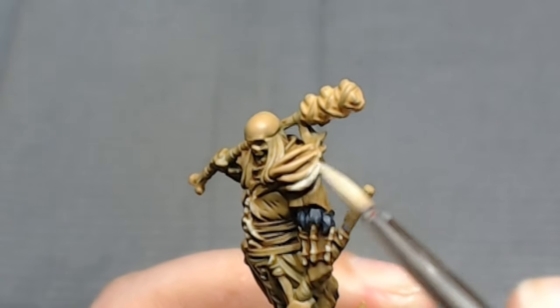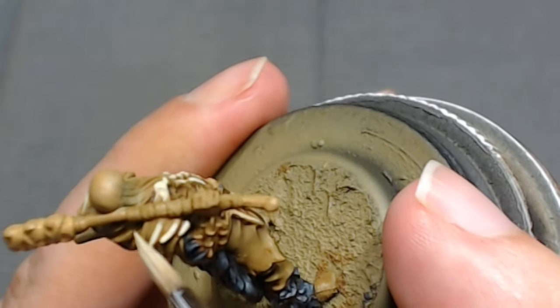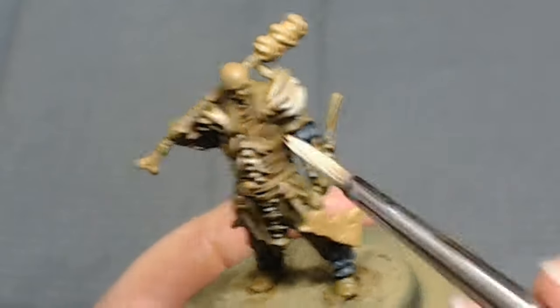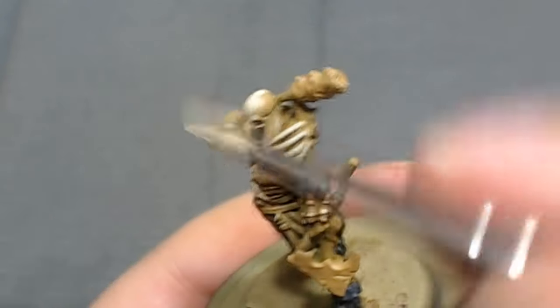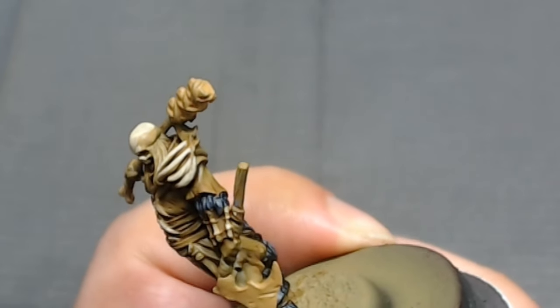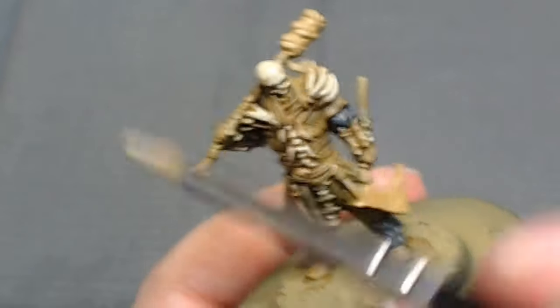We're covering up a lot of the original base color for the bones because we're going to highlight one more time after this. You can see I missed a few spots — I'm not being very picky; I'll just highlight the bones anyway. The skull is a little funky because it's the one part that has a really big area that isn't intuitive to highlight — you can't just swipe a lick of paint across it and call it done. So I'm taking a little of my straight P3 Menoth Base and mixing it with the previous base coat color, and while they're both wet, spreading them to smooth the highlight out.